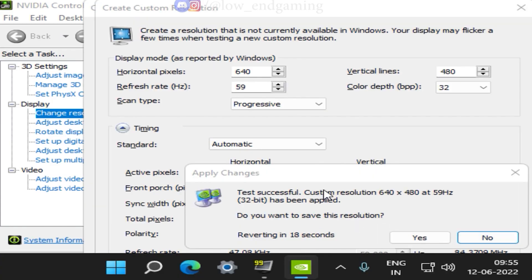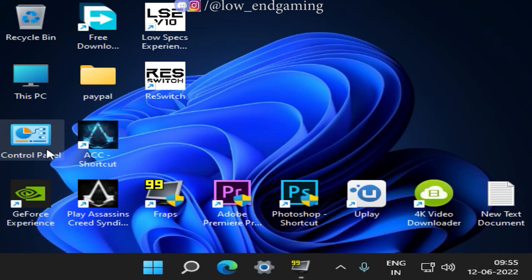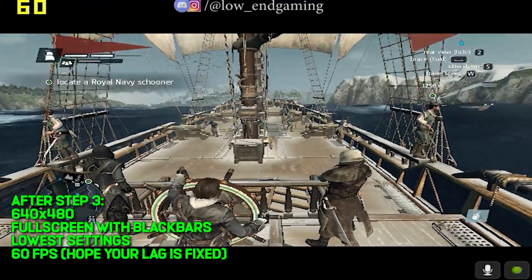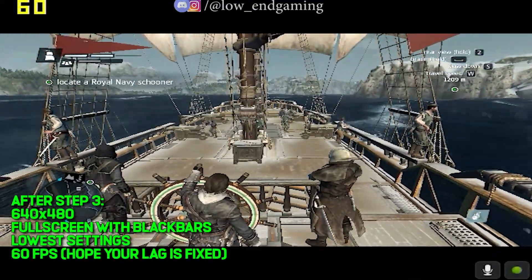Go to Display Resolution and add a custom resolution of 640 by 480, then apply it. Now open your game. Your game will work on a resolution of 640 by 480 and hopefully you will get a good fps boost.